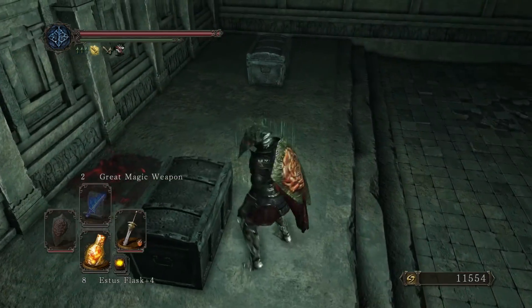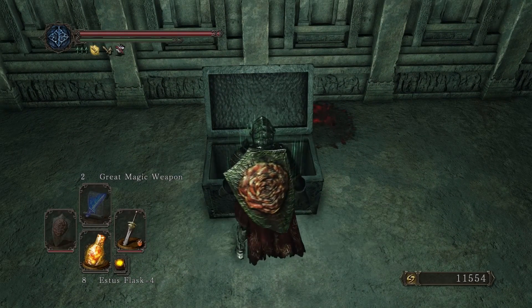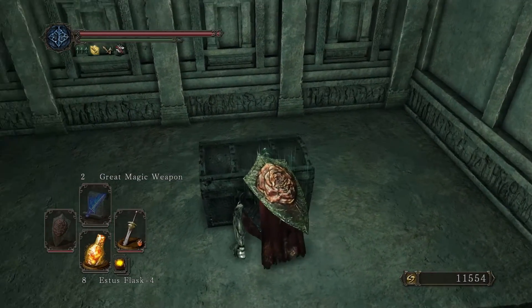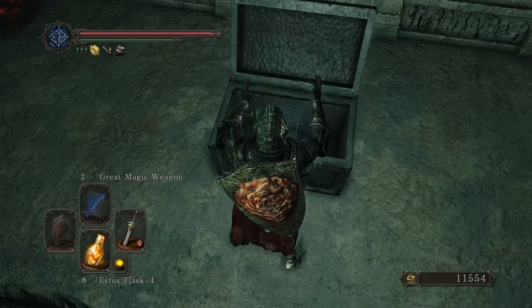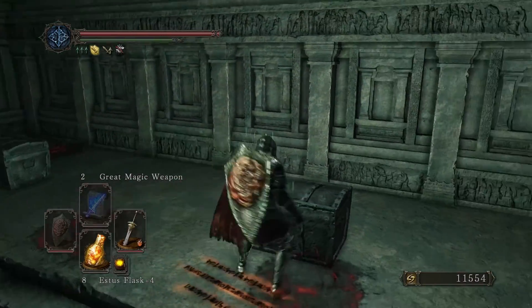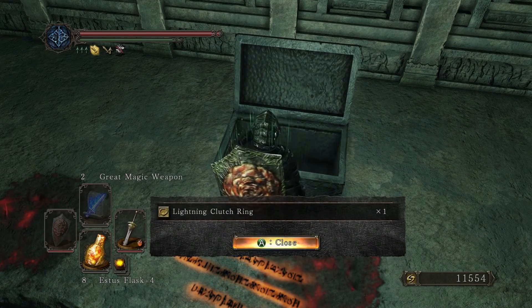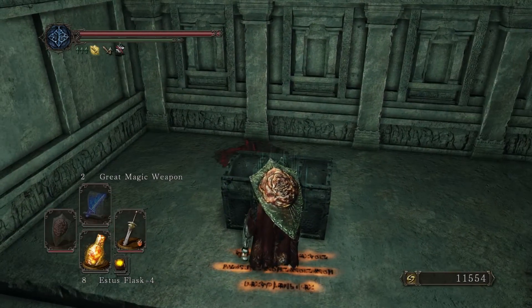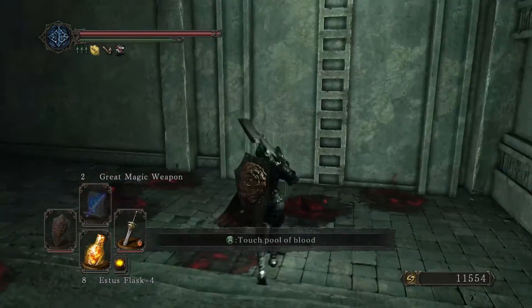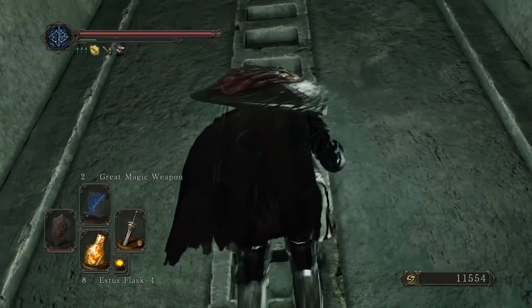Dried root. Dried root again. What's in this one? Dried root — so one, two, three. Is there four in this one? If I remember right, all of these are kind of crappy anyway. Lightning Clutch Ring — increases lightning damage, by the way. And a bonfire aesthetic. That one wasn't too bad. And neither really was the other one, but the dried root? Eh.